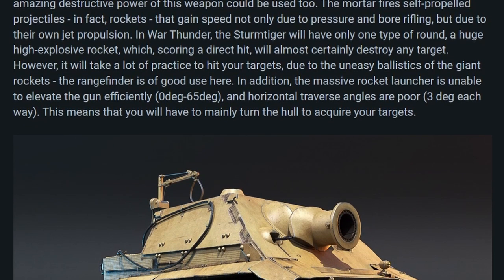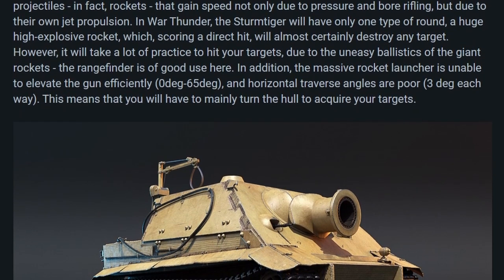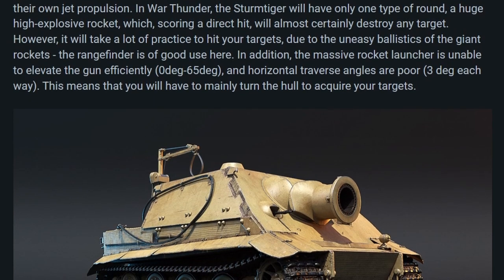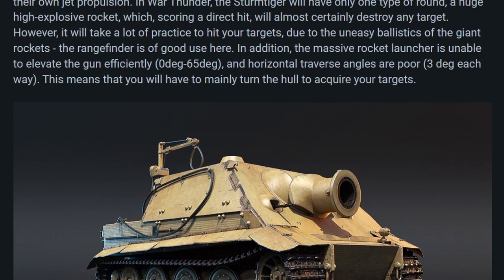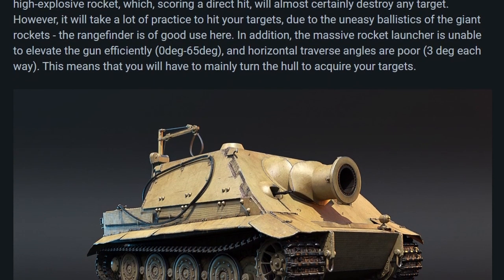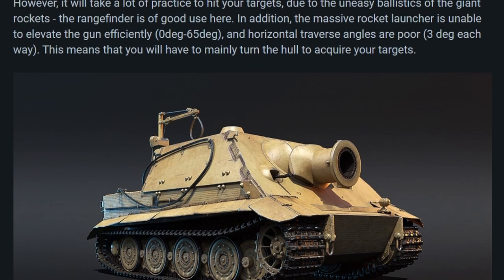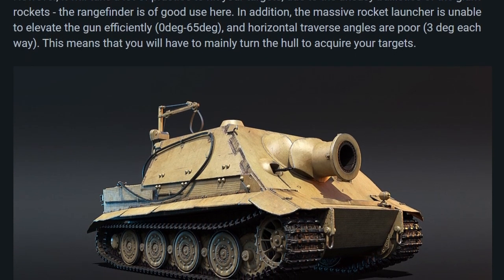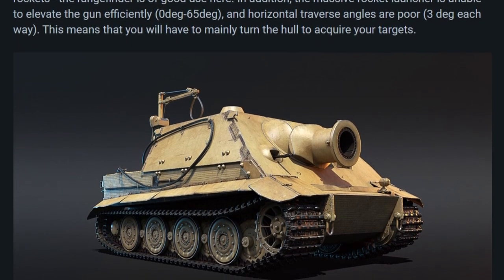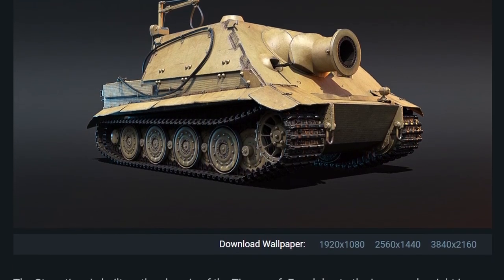However, it will take a lot of practice to hit your targets. Due to the uneasy ballistics of the giant rockets, the rangefinder is of good use here. In addition, the massive rocket launcher is unable to elevate the gun efficiently — zero degrees to 65 degrees — and horizontal traverse angles are poor, just three degrees each way. This means that you will have to mainly turn the hull to acquire your targets.